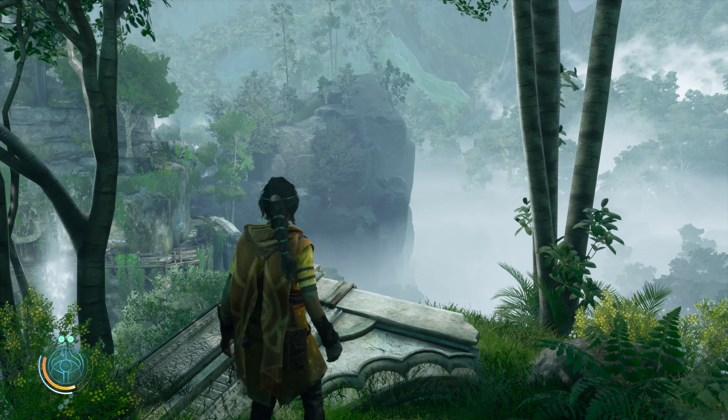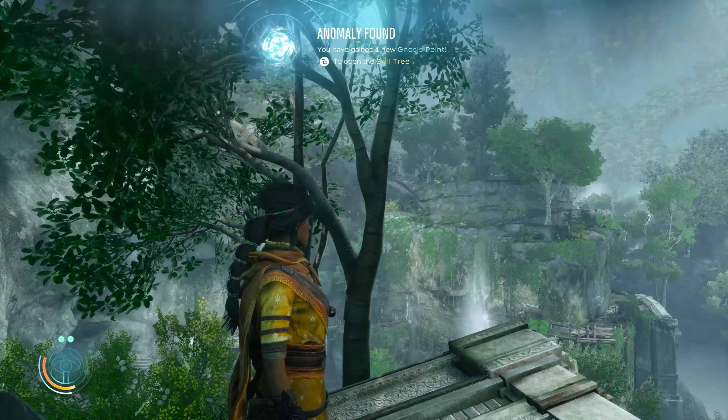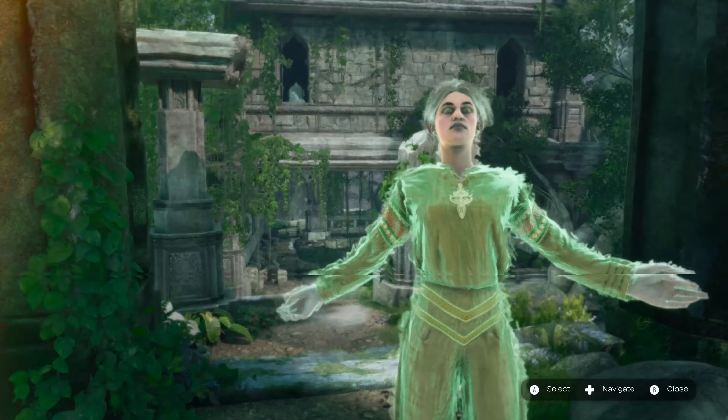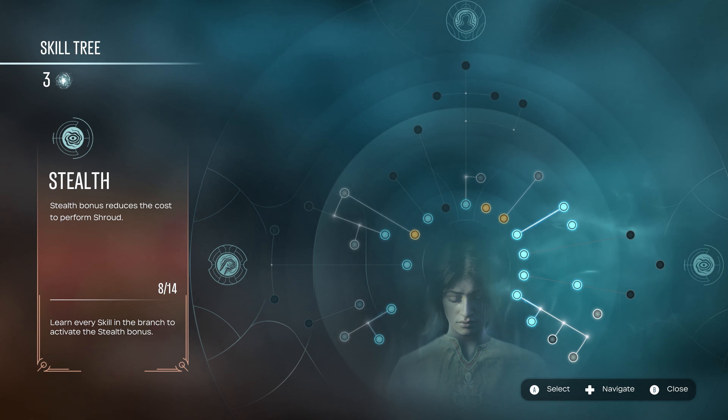There, she finds an anomaly — an umbric artifact granting her ability points. She can invest them in one of her three skill trees to improve her abilities in various ways.